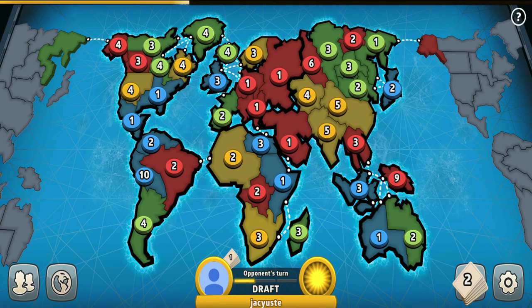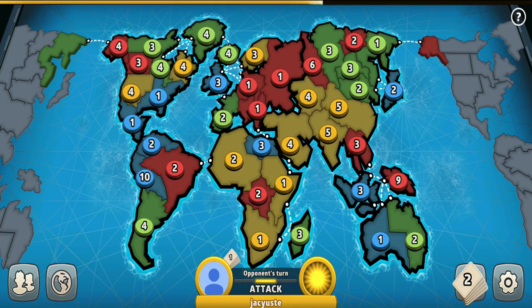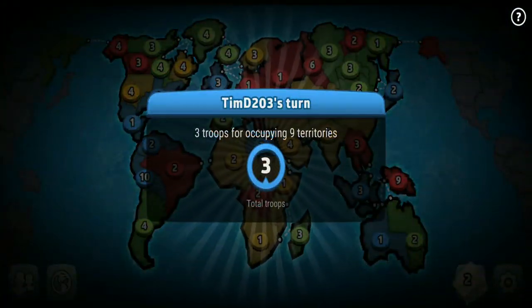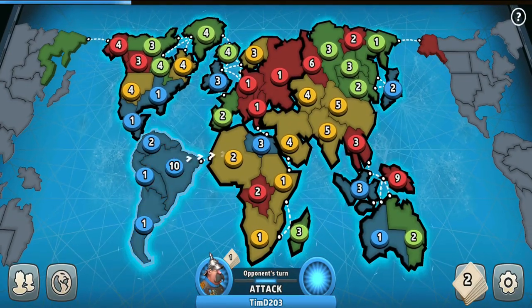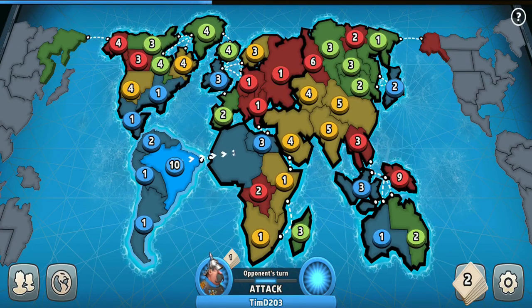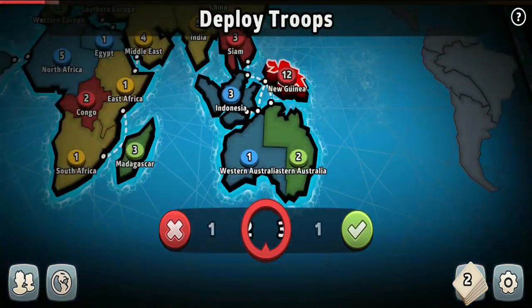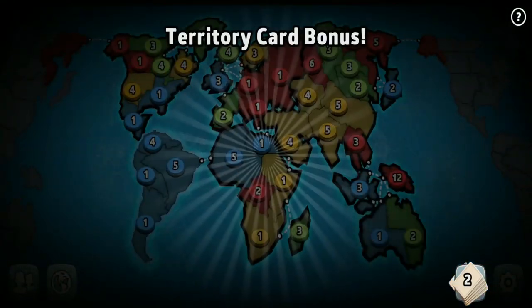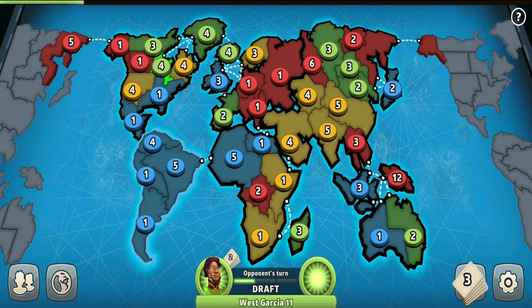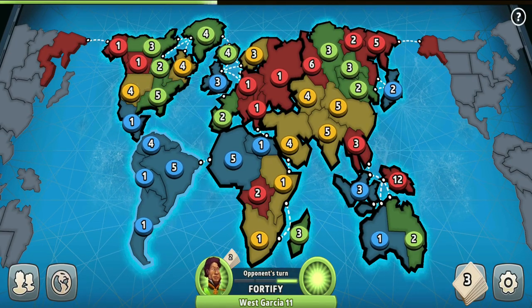I decided to go for Australia this time. I'm the player who got to make a turn first, so I added my troops to Australia, clearly showing that I'm going for this continent. I was amazed that none of the players added troops into it as well. Usually lower ranked players are obsessed to get Australia at any cost, even if they could go for another continent. But these players seem smart — nobody will fight for the continent with me, and that's really great.